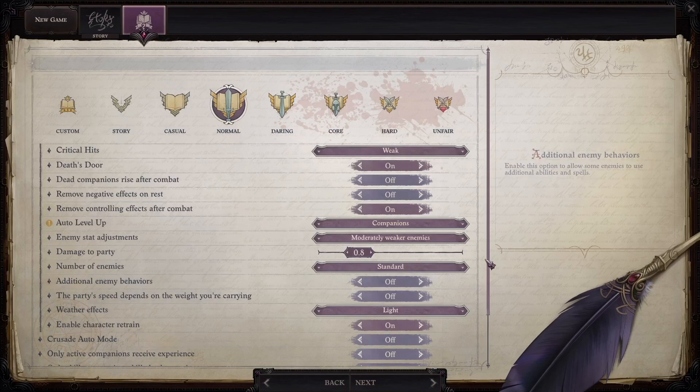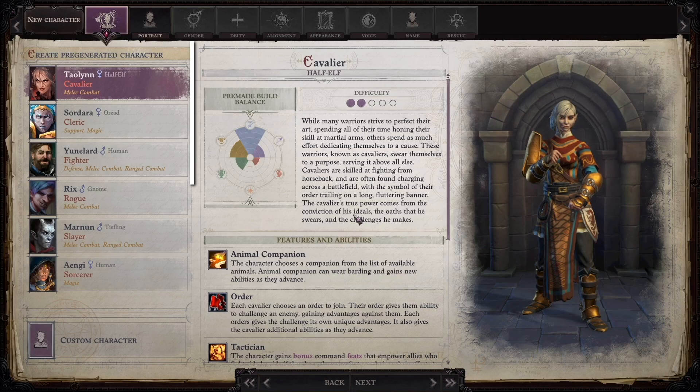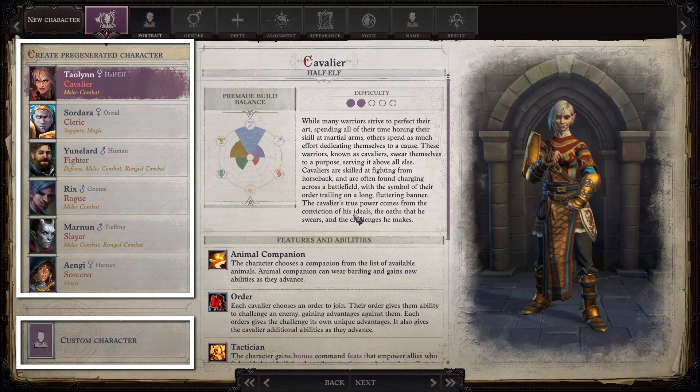When starting a new game, it will give you difficulty settings. I highly recommend turning OFF auto-level up for companions. The rest of these settings are just fine for your first playthrough. Next, you'll have the option of using a pre-generated character or choosing a custom one — since the purpose of this video is to show you how to make a character, we're going to pick a custom one.